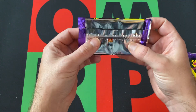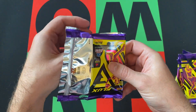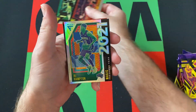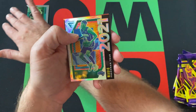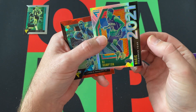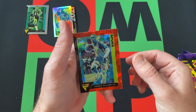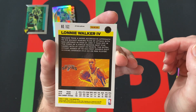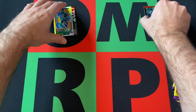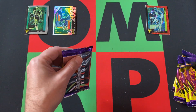Alright, let's get to ripping. I've opened some of these before — I think I opened a hanger pack. Pack one: we've got Mason Plumlee, Jerry West — obviously a Hall of Famer — RJ Hampton Silver Prism, a Freshman Year insert of some sort, and then Lonnie Walker IV is our Red Cracked Ice Prism.